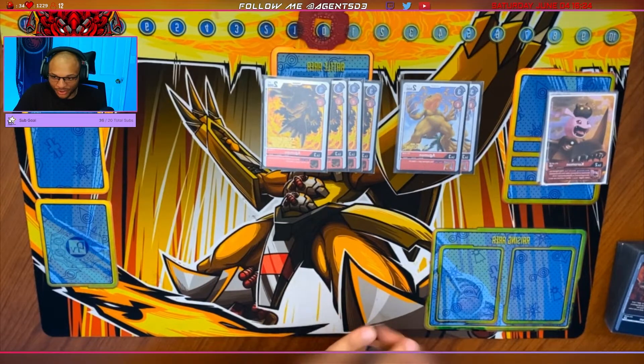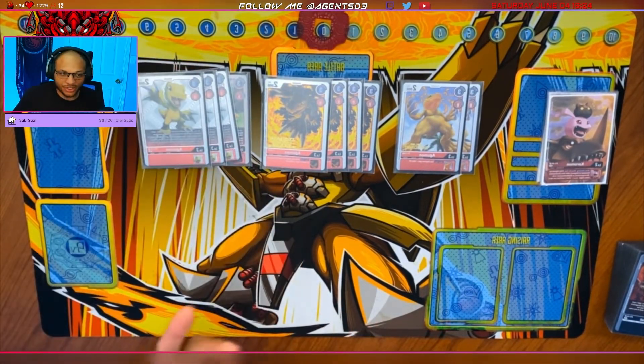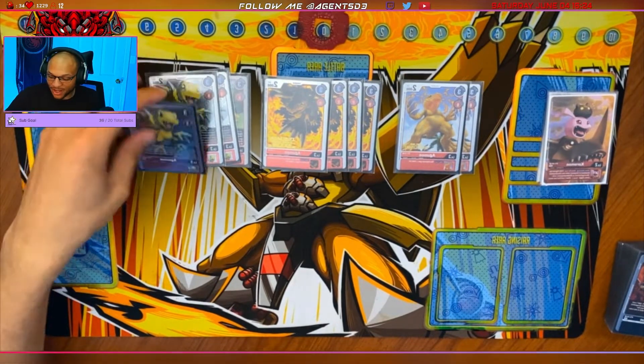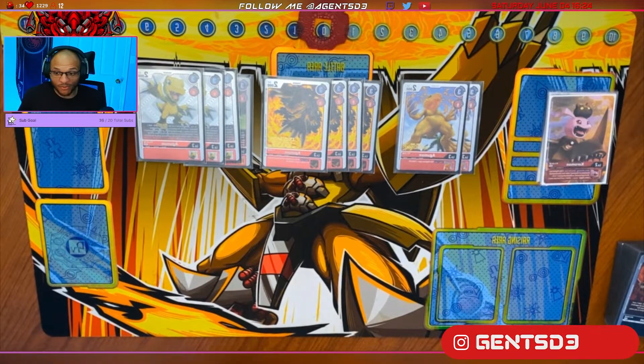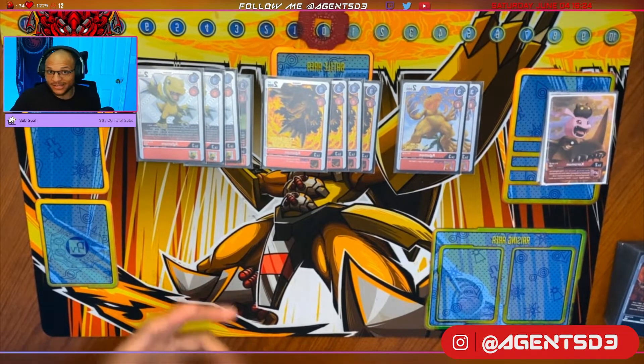Running four of the original searcher Agumon from BT5. He's good just because he's a searcher — he's not as good as Black Agu in terms of searching. He only hits Omnimons or Greymons and only searches the top three. But the more search you have in this deck the better, because it's so important to get all the different Greymons with all your different inheritables to use as necessary.